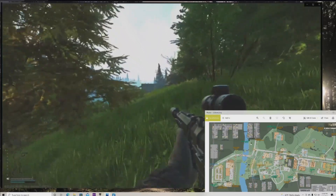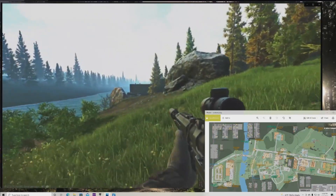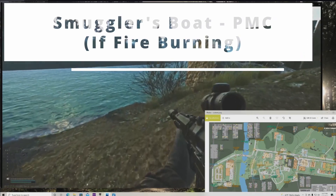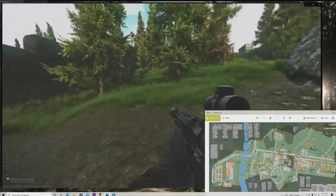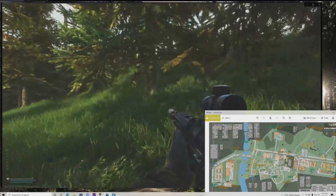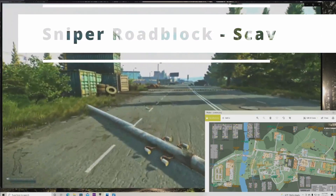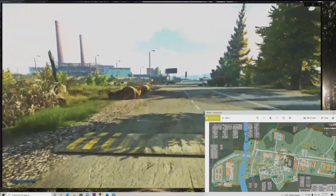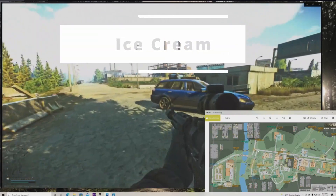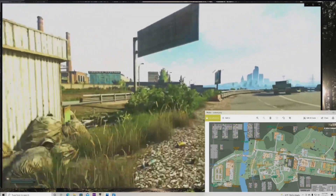Moving up the hill, down here by this rock to the left — smuggler's boat would be located here. If there's a fire lit right here that means it is your extract and you can go there; if not, you've got to move somewhere else. This is sniper's roadblock — this is a scav extract. We're moving up this way. See this little shack behind the blue car? We call that ice cream.